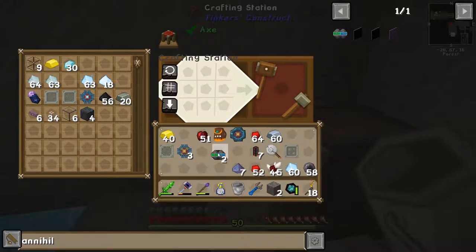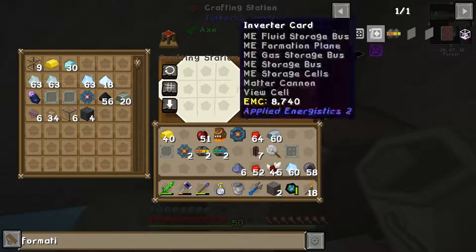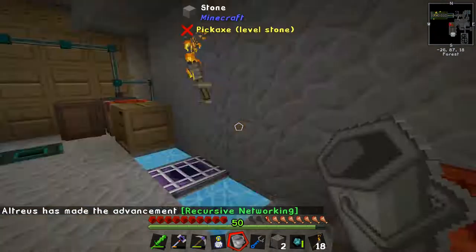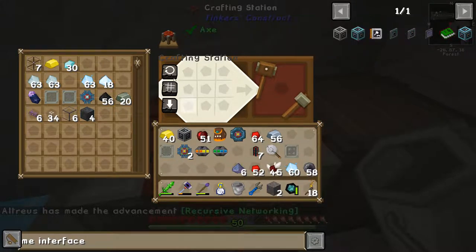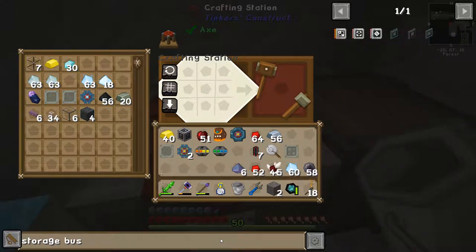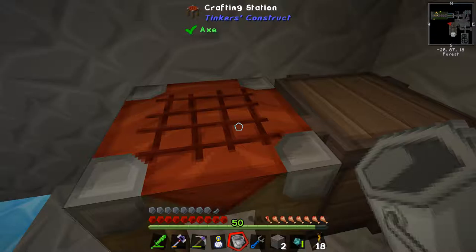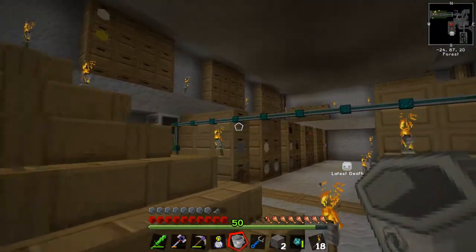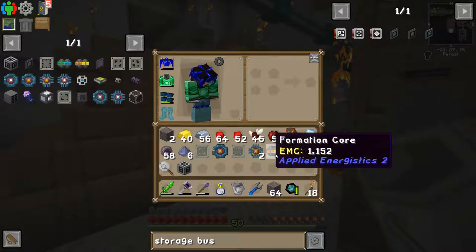By the time I finish talking it's finished, so I'll have all of it. Let's continue — we're making an annihilation core, and we do get two which is actually really nice. Also a formation core — let's do those as well. Then we're going to make an ME interface. The ME interface is in and of itself a very useful block, but I don't have a specific use for it right now. In a future episode we'll see how these work in the real world, but right now they're only going to be used to create our storage bus.